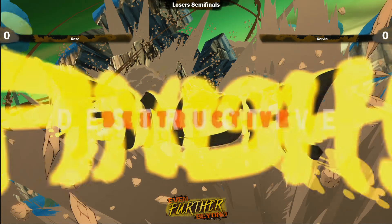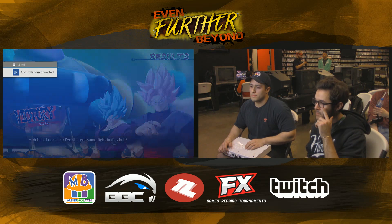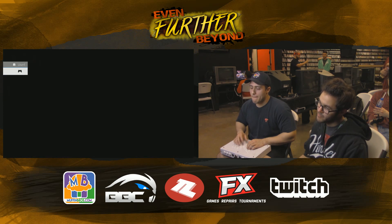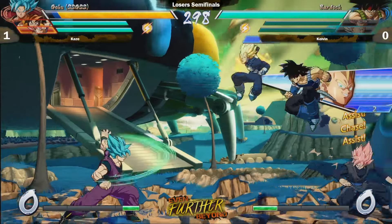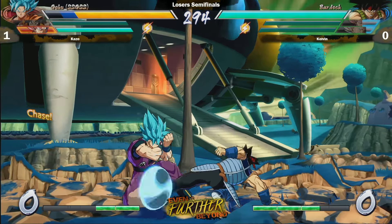Yamcha doesn't necessarily always put in a lot of damage, but Kaze made it look like he has insane damage output. I think it's specifically when you land the cross-up Wolfing — the rapid slashes — where his damage output is really bad. But if you open people up with normal ways, his damage output is not bad.